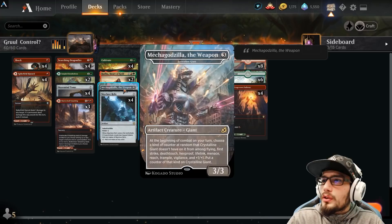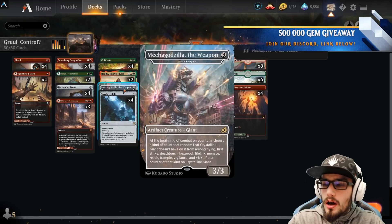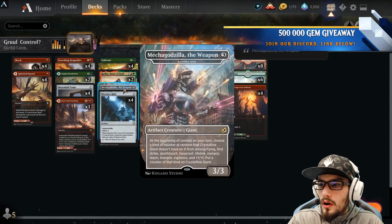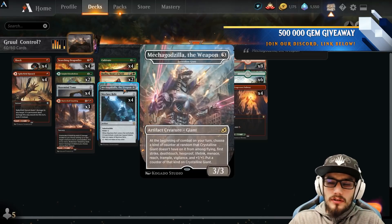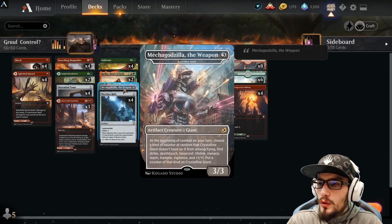We've got a single copy of the Crystalline Giant — three, three. At the beginning of combat on your turn, choose a counter that's not on it already and put that counter on it from among all the different counter types: reach, vigilance, trample, plus one plus one, flying, deathtouch — you name it, they're all there.